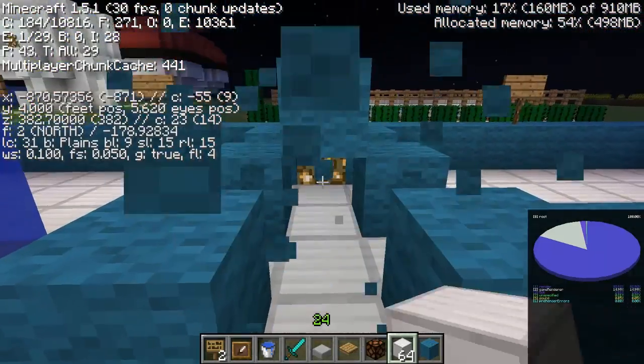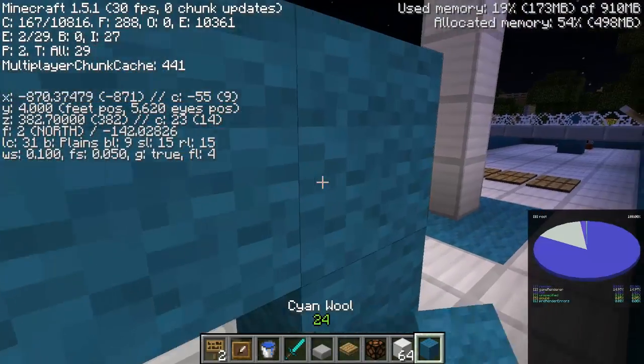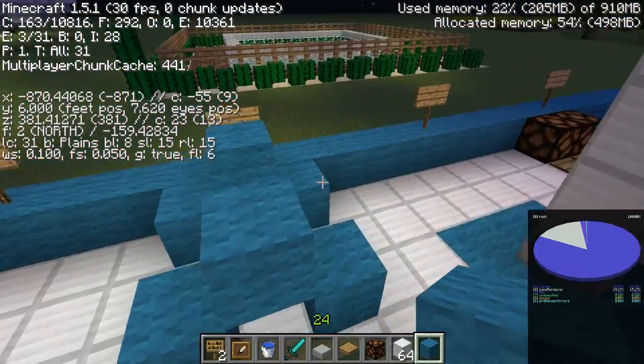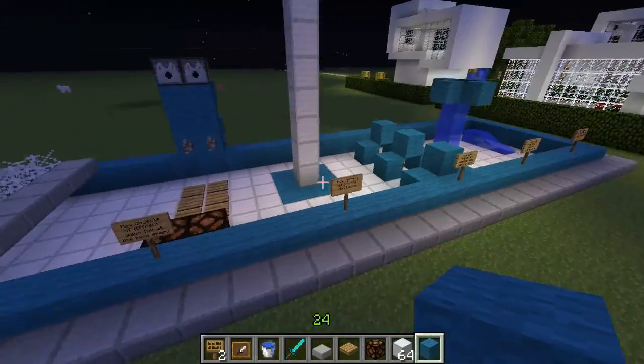So it sort of travels in straight lines, obviously just like it would in real life — it's not going to go directly forward, little bits of light are going to come out the edges. But you can see it is more focused right here where it has direct vision of the light than anywhere else. That's something to note.